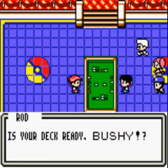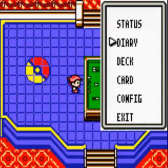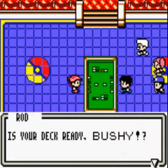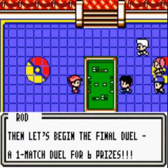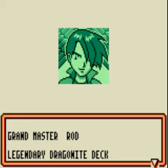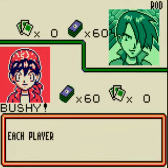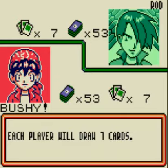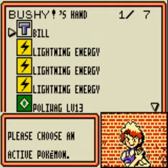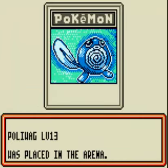Alright, let's get into this battle. I have water and electric types, let's see what I can do. Is your deck ready? Then let's begin the final duel — a one-match duel for six prizes. Grandmaster Rod, legendary Dragonite deck. My fans pointed out that Rod looks a lot like Falkner from Gold and Silver, which seems really cool. I guess we start with a Poliwag — oh boy.